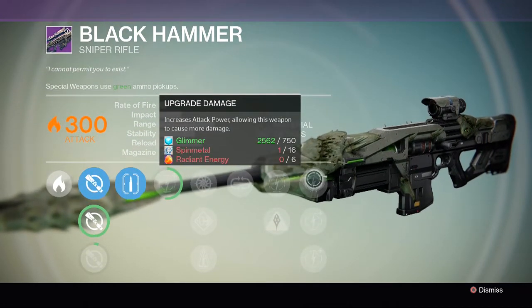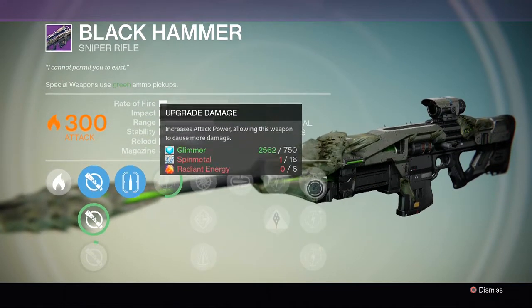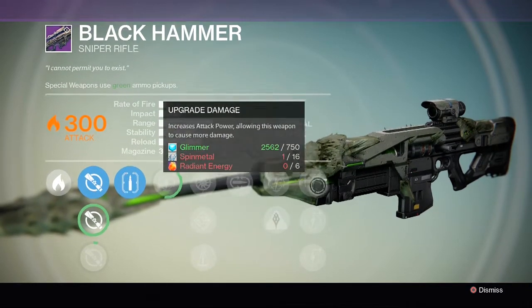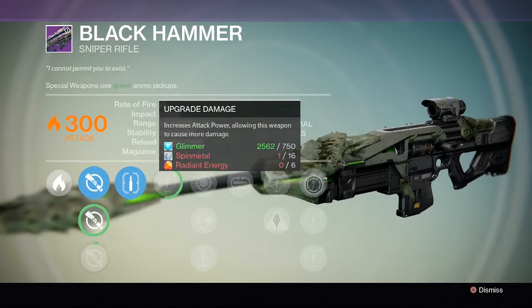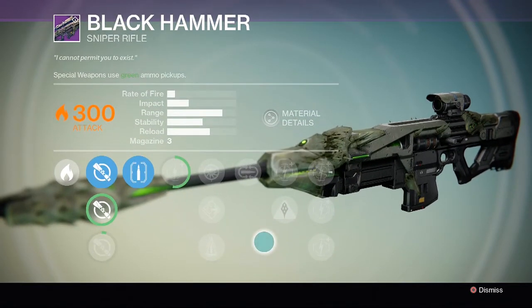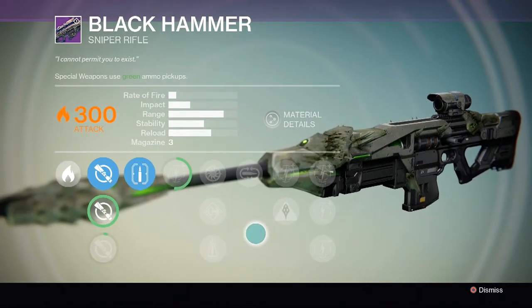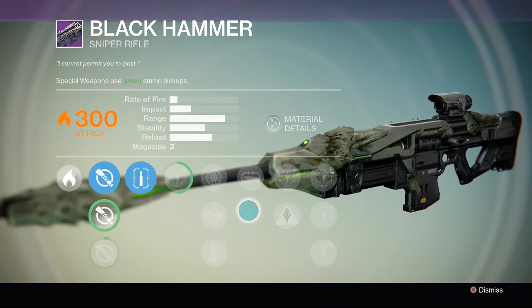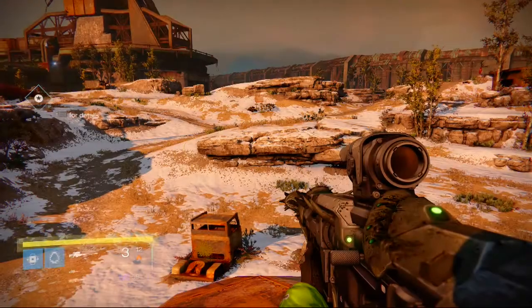The last three are upgrades to damage. You will need Radiant Energy because it is a raid gun, so make sure you save up your raid energy. You're always going to have more energy than shards - I think I've got 22 energy at the moment and 10 shards possibly. Just keep running the raid with your three characters if you have three and you should soon be able to upgrade all your weapons.